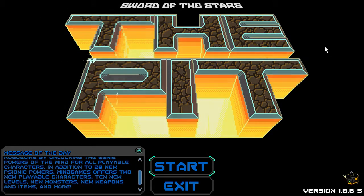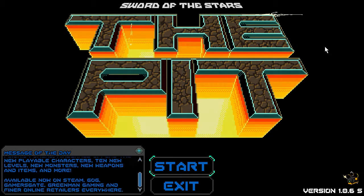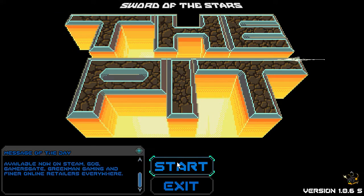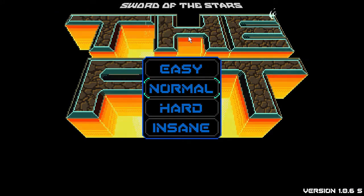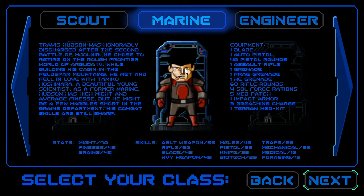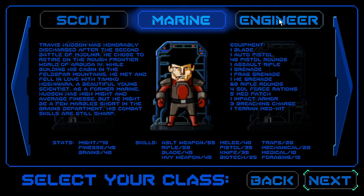Hey guys, welcome to a video about Sword of the Stars: The Pit, which is part of the Indie Real Starry Night Bundle. It's probably the most important game of this bundle, so I'm going to show you what it's like. You've got 3 classes: the Scout, the Marine, and the Engineer.